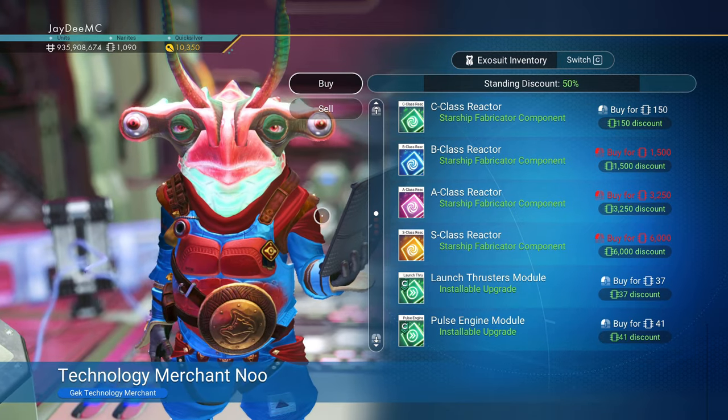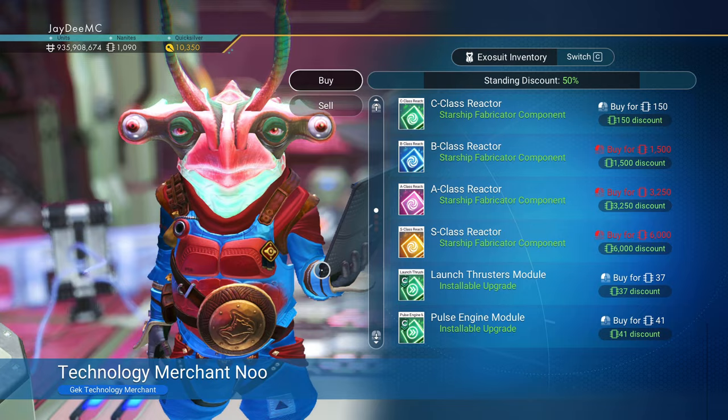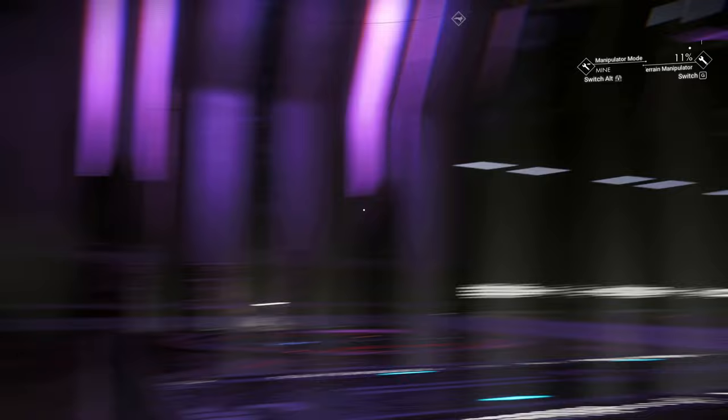You do have an S-Class Reactor. 6,000? Captain's Log. I'm getting ready to leave now. Is it me or am I seeing different colored ships lately? I feel like I am.